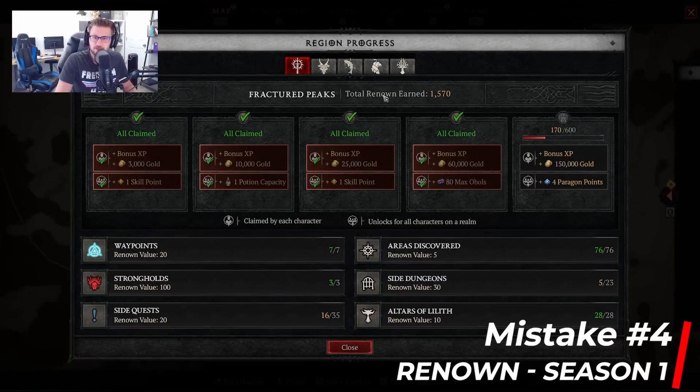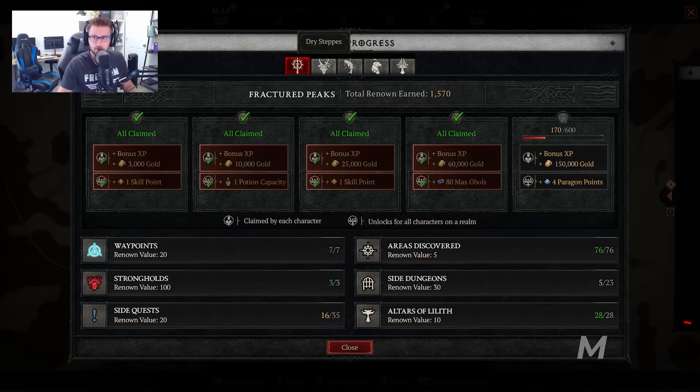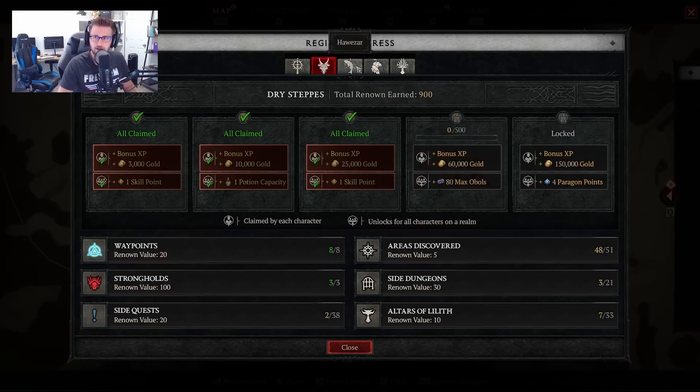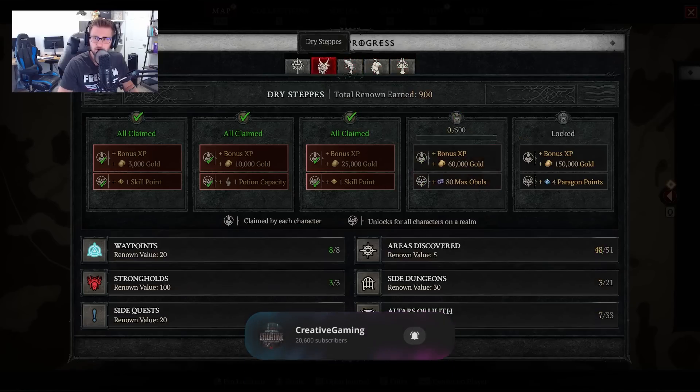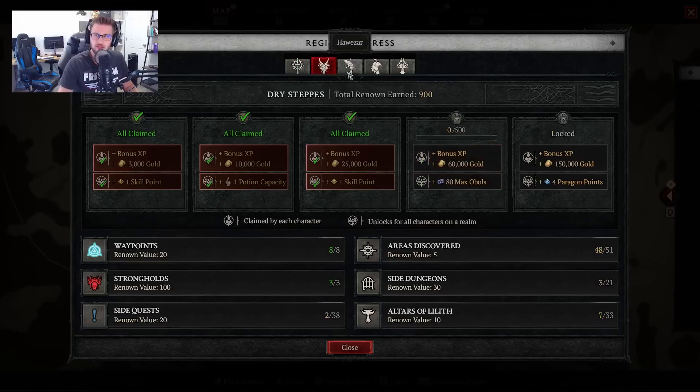The next tip is doing your renown early — not just early, but doing specific pieces of it so you don't have to worry about them later. Season 1 is soon, and certain changes will let you retain some progress on seasonal characters. For each area, make sure you have at least the first three tiers completed. That gives you 10 additional skill points, which greatly helps your build, plus five additional potion capacity, which is especially big in mid to late game.